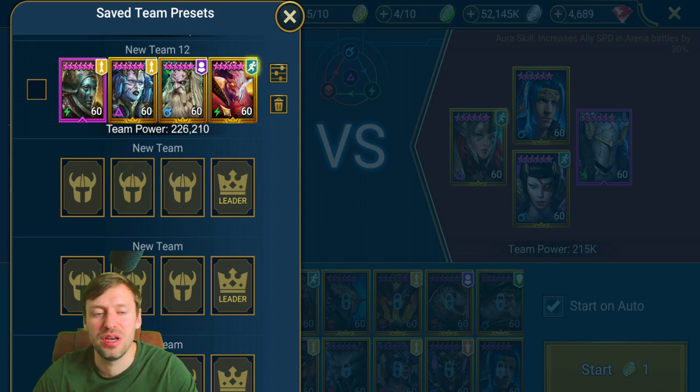My last tip is: when you face a really strong team you can't beat, screenshot it and carbon copy that team comp. You can figure out what gear they're running, then go to sites like hellhades.com or Ayumilove to look up masteries and stats. Not everyone has to be built the same, but copying strong teams is a great way to learn different comps and progress in the game.